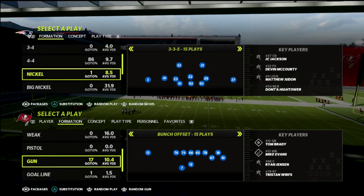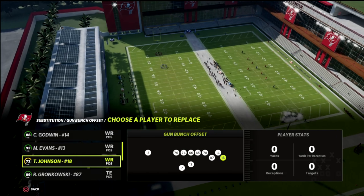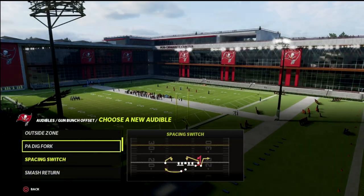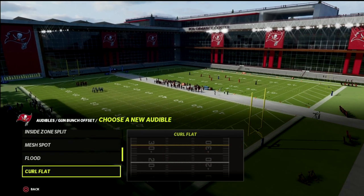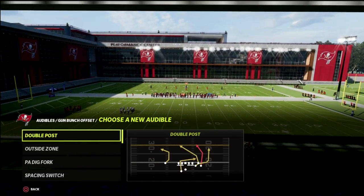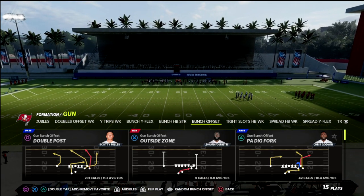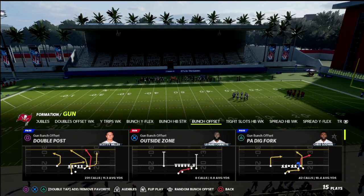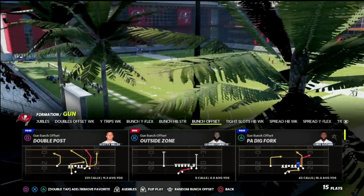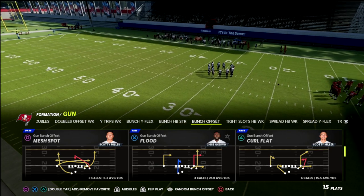If you want to get my full gun bunch offensive ebook, today we're going to be in the Carolina Panthers offensive playbook. I'm going to put a link to my Patreon membership in the description where you can sign up for just $10 a month. It unlocks everything — not only the gun bunch offense, but every offense and defensive ebook released so far this season, plus any updates and new ebooks. You already get 20 ebooks right off the bat.